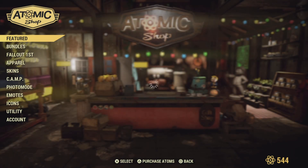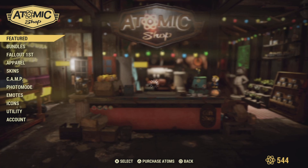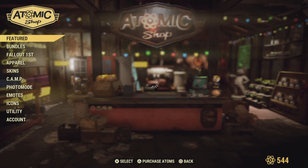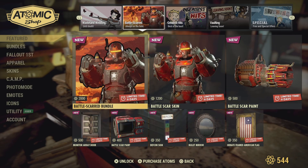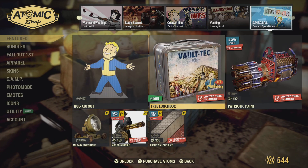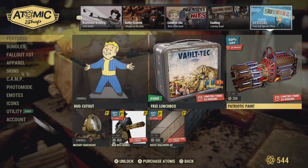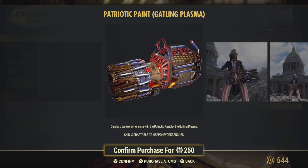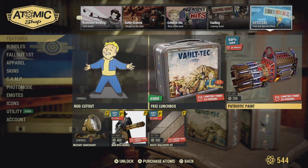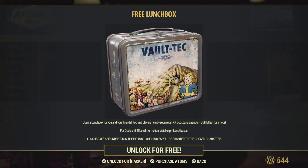Let's head to the Atomic Shop and see what we can buy. We've got the patriotic paint for the gatling gun — we use the gatling gun plasma, and yes it's the plasma version. You'll get an all-American look with that. We also got a free lunchbox today.